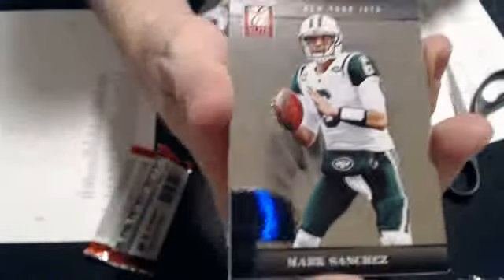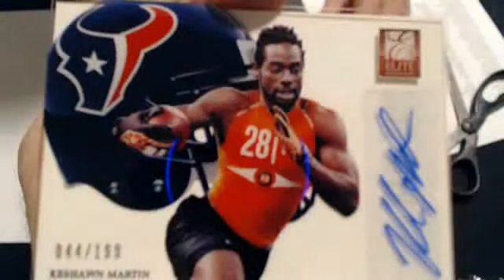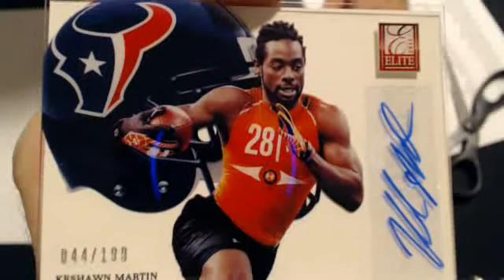We have a filler, lovely base pack — get a few of those per box. Nice first hit here, got a couple base at the end. And we have a hardhat rookie auto, Keyshawn Martin for the Texans, 44 of 199. Nice pull there. That will go to Garzilla.